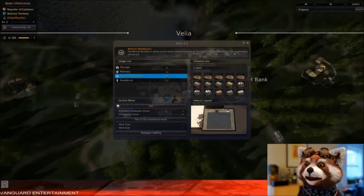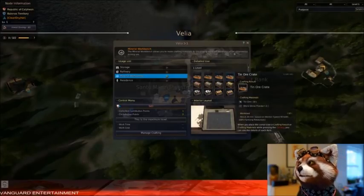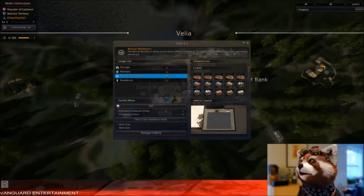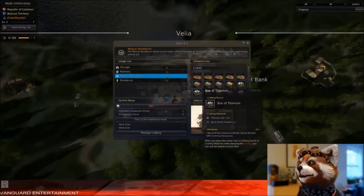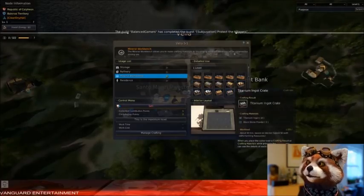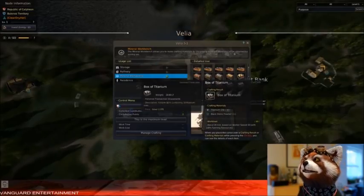Workbenches are places where you can make crates. They can be mineral, mushrooms, herbs, various things, farming — this particular one is mineral. Your workers are the only way to make crates. They're not the only way to gather resources, but they are the only way to make crates. A workbench is where you will send a worker to make a particular crate.